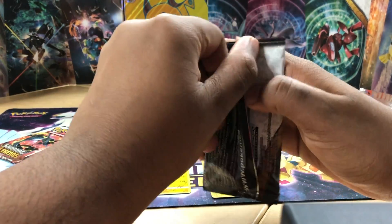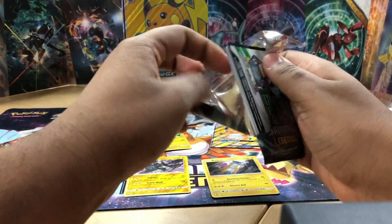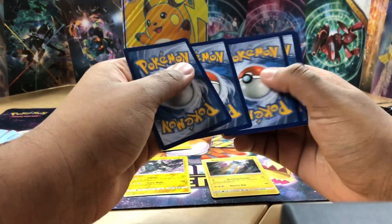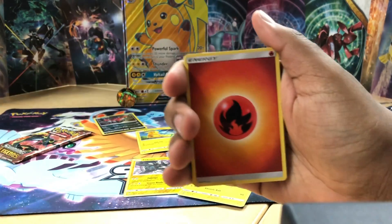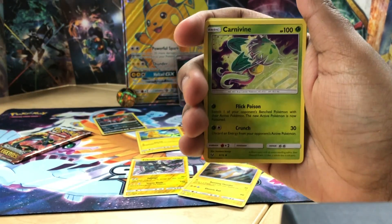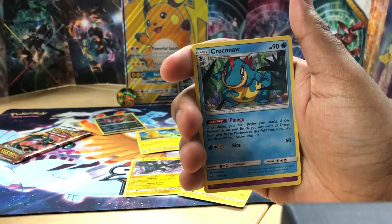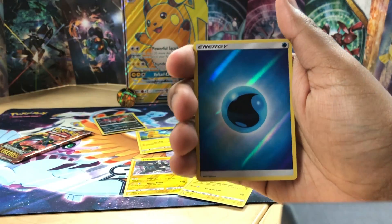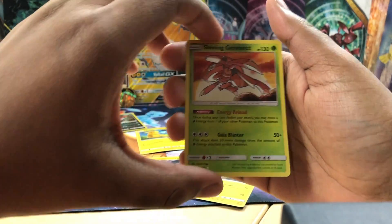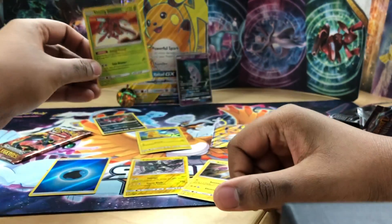Next pack - Genesect. Let me get that Shining Genesect now. The code card - oops, upside down - one, two, three, four. Fire energy. Switch, Carnivine, Golett, Larvesta, Scraggy, Croconaw, Jynx - a reverse holo water energy, cool, very shiny - and the rare... Shining Genesect! Let's go, look at that beauty right there, very nice.